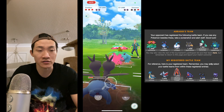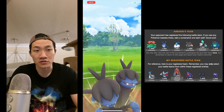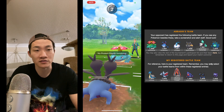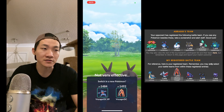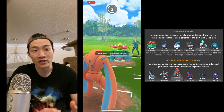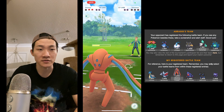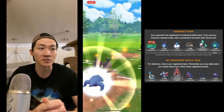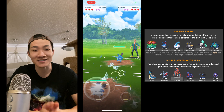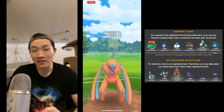Zweilous resists grass damage, and I'm able to get off multiple Body Slams. I burn off the last shield, do some damage, and even though my Zweilous gets taken out, I still have Deoxys Defense in the back. It's not a great situation for Deoxys Defense against Venusaur, but with the health discrepancy I'm able to close it out. Going to the last matchup, I go with Zweilous, Deoxys Defense, and Toxicroak — I didn't expect him to lead Azumarill all three matches, but he does.